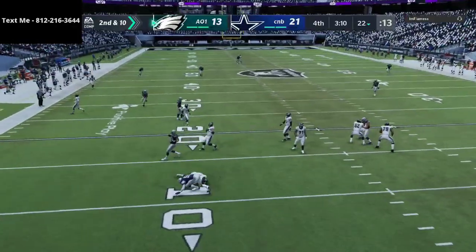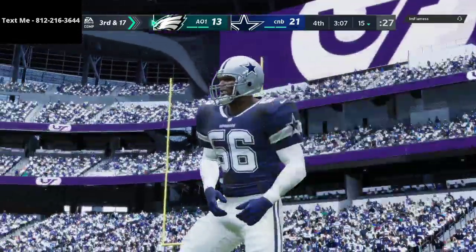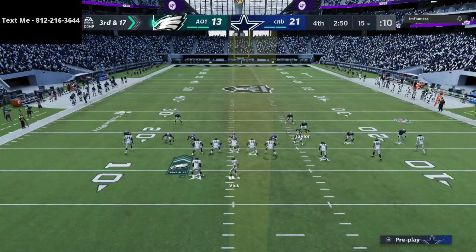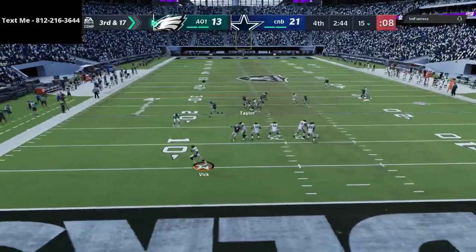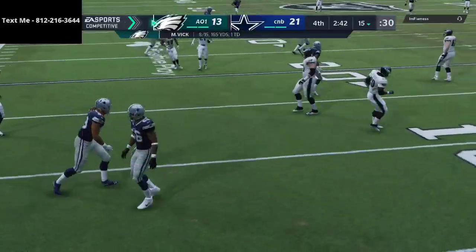The reason the cover four adjustment is so good is because it doesn't necessarily negate or completely take away slants, but it does a great job at deterring people from running them. And there we get the sack from Chase Young — that's really going to back him up. Fourth and 17, ball on his 15-yard line.